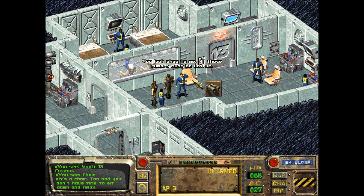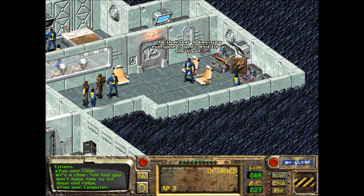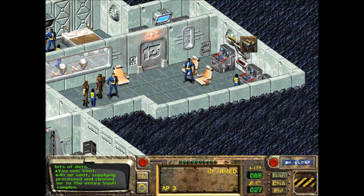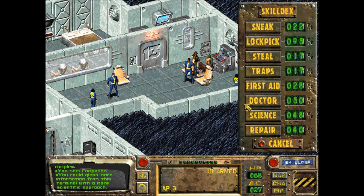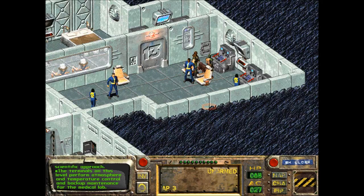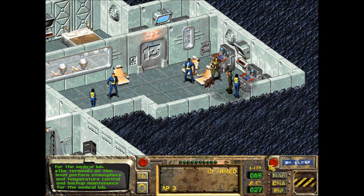What rumors? It's a chair - too bad you don't have time to sit down and relax. An air van supplying processed and cleaned air to the entire vault complex. The terminals on this level perform atmosphere and temperature control. I guess we're not learning anything from this. What if I hit repair? They're not broken, so - this cannot be repaired as it is already functioning normally.